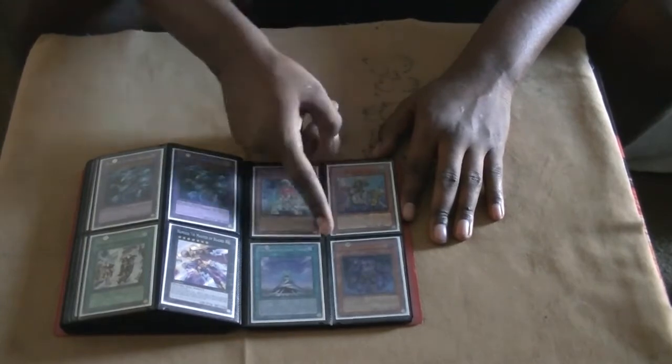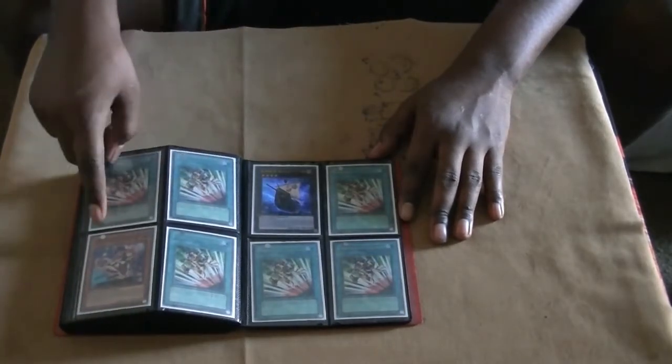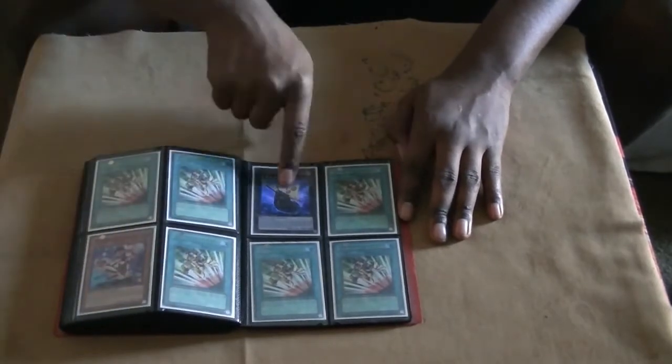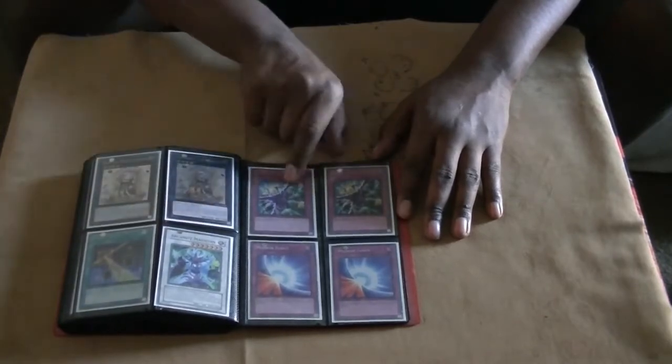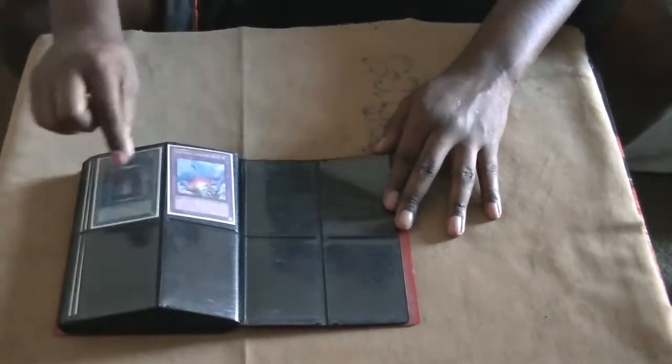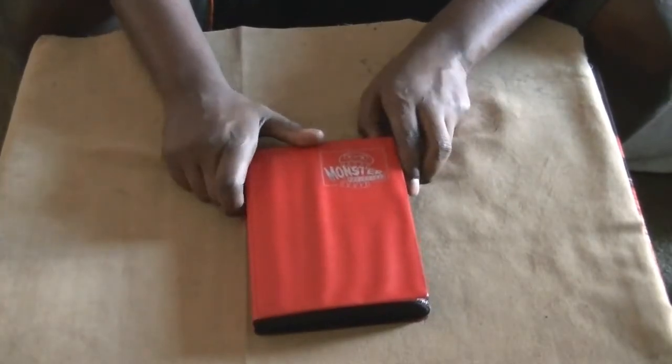HPLP, Tower, Atlantean Dragoons, Plague Spreadout. Enough Emergency Teleports for days, Extra Magelline, Black Ship of Corn, Tiramisu, Night Beam Arcanite, Double D Prison, Mirror Force, Compulse, Book of Moon. I believe that is about it.